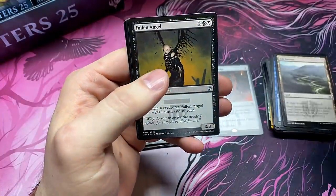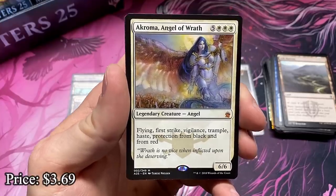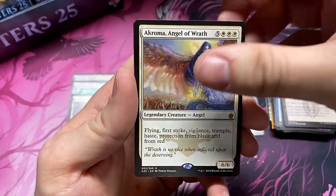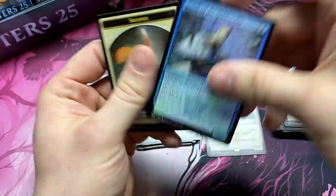Ash Barrens — good card, seen that a lot. And aChronozoa Angel of Wrath — not super expensive, but this is like one of my all-time favorite cards from Legions. Your second Mythic is a Chronozoa Angel of Wrath. And then the Mistform Ultimus foil.